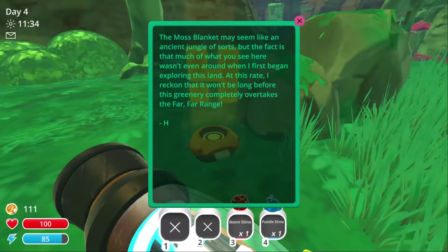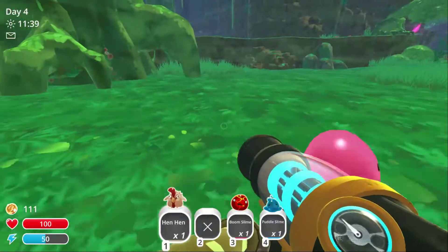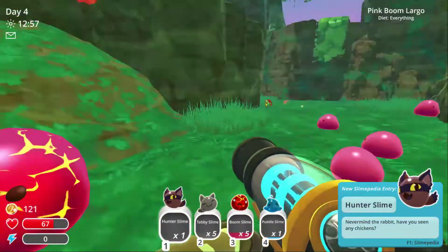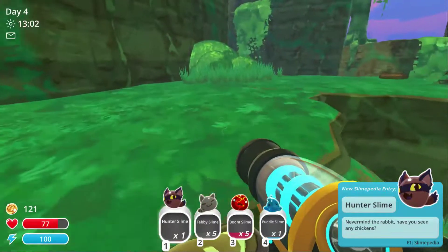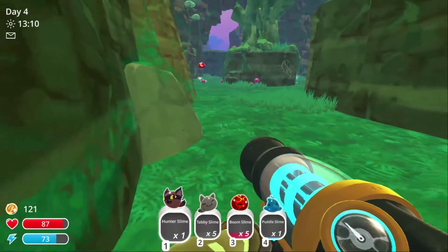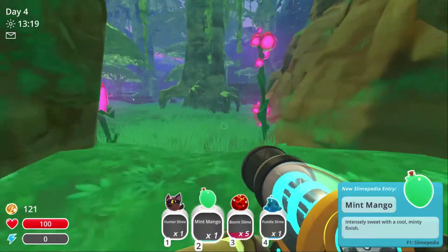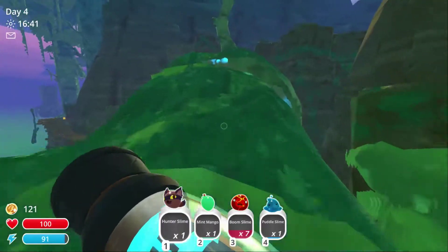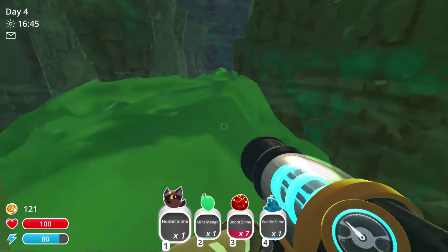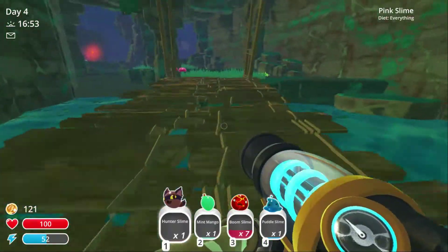An H! 'The Moss Blanket may seem like an ancient jungle of sorts, but much of what you see here wasn't even around when I first began exploring this land. At this rate, I reckon it won't be long before the greenery completely overtakes the Far Far Range.' That's interesting and cool. What the heck? What are you? Oh God! That's scary — I'm going to leave now. Wait, what floor? Nope nope nope. I'm going to make a farm out of this. Did I go up this log yet? Now I've gone up the log.